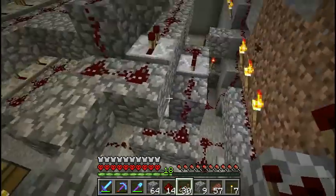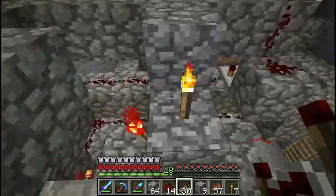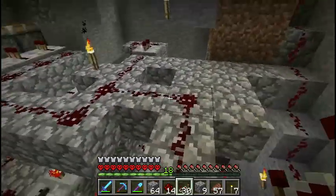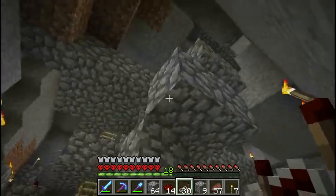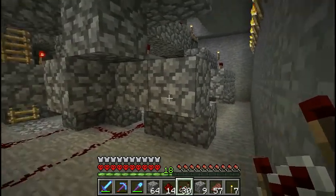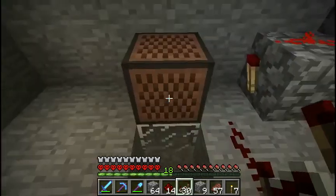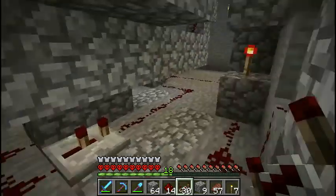A couple of things I ran into in case you're building a similar design: the redstone torches were conflicting with the layers below them so I had to stagger them. I also tried using torches for the redstone signal elevator going up, but that kept messing up my signals, so I have it stair-stepping up instead. I put in a snow block so I could hear it, and here's the converter that reduces the signal down to a two-tick pulse.